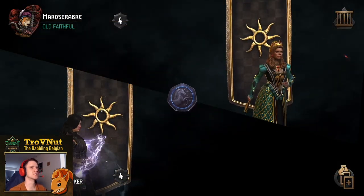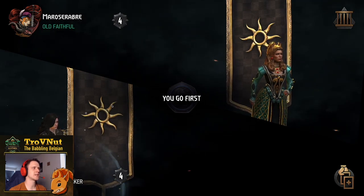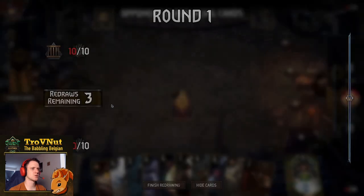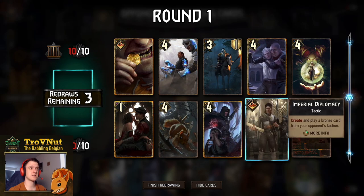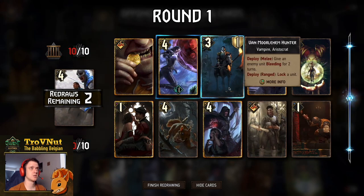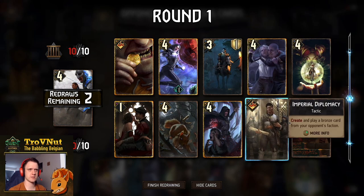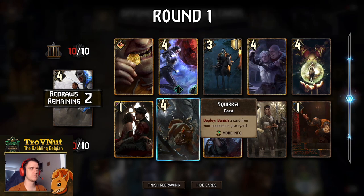First up: Imprisonment — against my Assimilate deck. No Calvay to start with, and no Spying tag applying unit either. You always get rid of the Illusionist in round one at least, because he doesn't really do anything there. Lock might be useful. Banish, maybe.